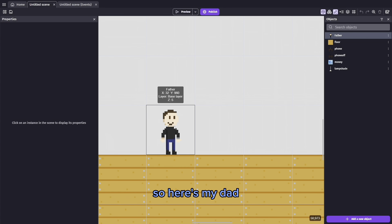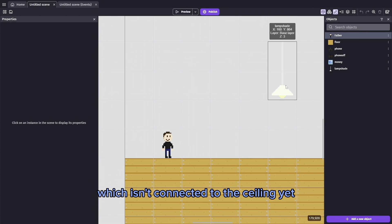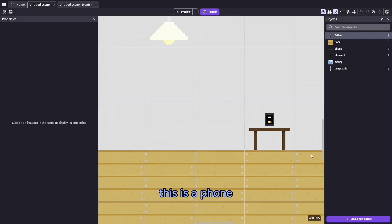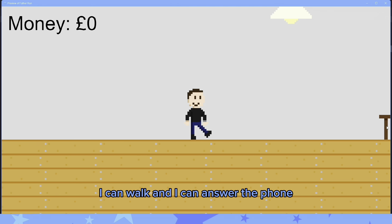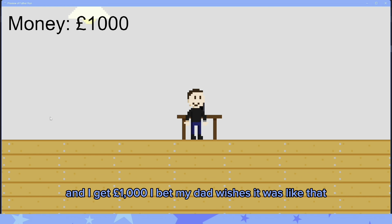So here's my dad, here's the floor, we have a lampshade which isn't connected to the ceiling yet, and then we have this - this is a phone, here's the phone ringing. The aim of this game is to answer the phone to get money - that's what my dad does, he spends hours every day on the phone and then he'll make money. So I thought, that's the game. Here's what we've got so far - I can walk and I can answer the phone and I get a thousand pounds.